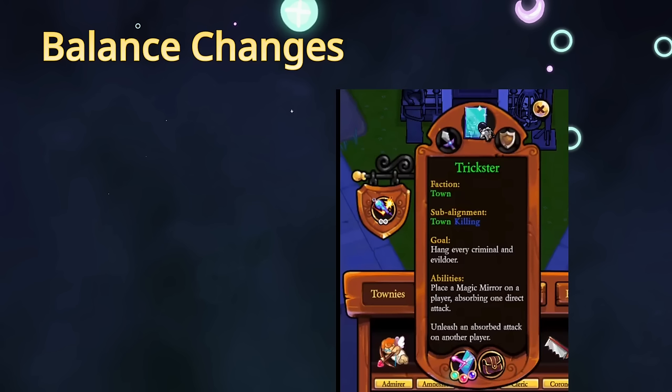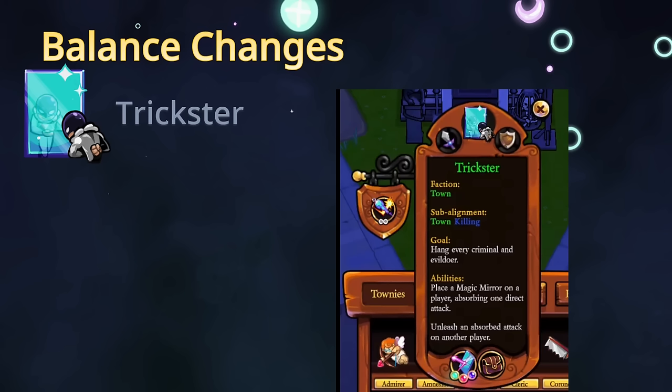Next is Trickster, which is getting a complete overhaul. Trickster can now magic mirror a player every night, including themselves. Magic mirroring absorbs an attack if the mirrored player gets attacked, and you can store that attack to unleash it on another player a later night. For example, if you save someone from Coven, you can use that attack on someone else later. This only works against direct attacks — you cannot save people from Crusader since it's indirect. Trickster is also no longer suspicious to Sheriff and no longer role-block immune, so it should be more balanced.